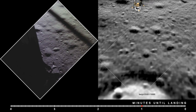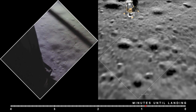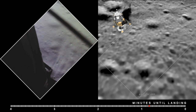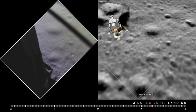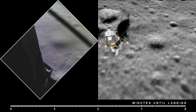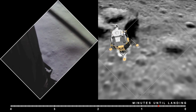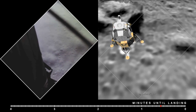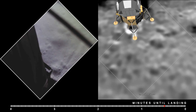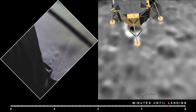And 20 feet. 100 feet, 3 and a half down, 9 forward. 5%. On any bite. 75 feet, that's looking good. Down at half, 6 forward. 60 seconds. Lights on. Down 2 and a half. Forward. Forward. 6. 40 feet, down 2 and a half.